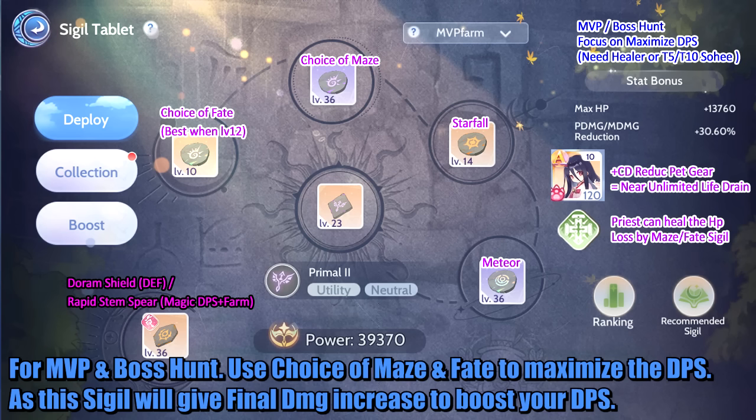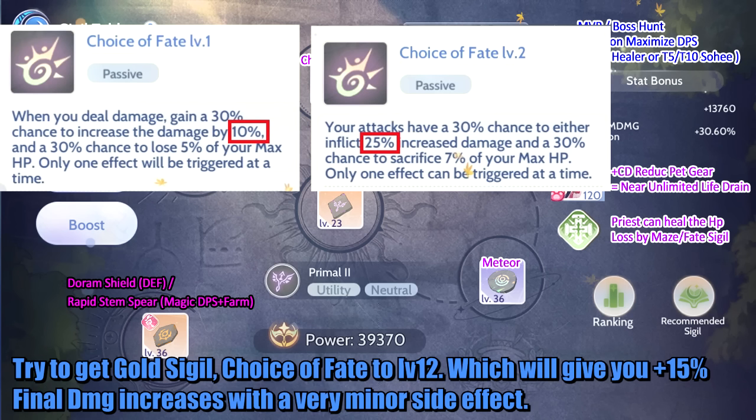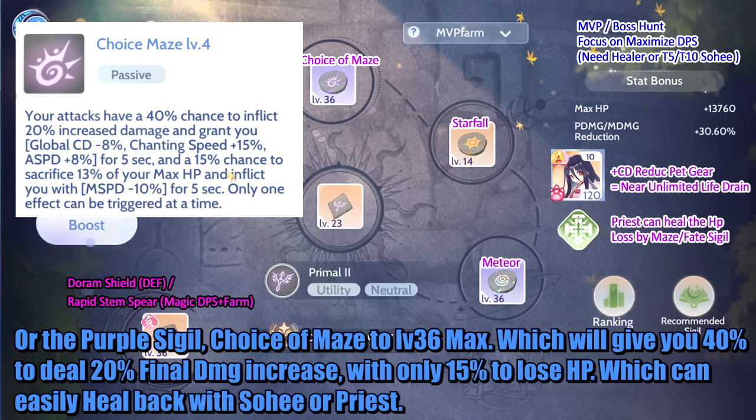For MVP and boss hunts, use the Choice of Maze and Choice of Fade sigils to maximize DPS, as these sigils give a final damage increase. Try to get the gold sigil Choice of Fade to level 12, which gives plus 15% final damage increase with a very minor side effect. Alternatively, the purple sigil Choice of Maze to level 36 max gives a 40% chance to deal 20% final damage increase, with only a 15% chance to lose HP — which can easily be healed back with a Sohy pet or priest.